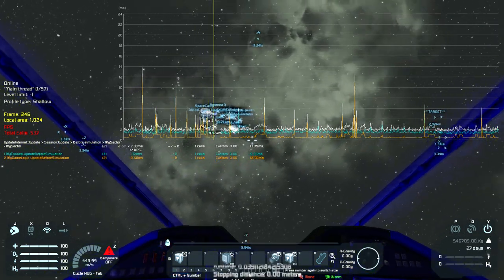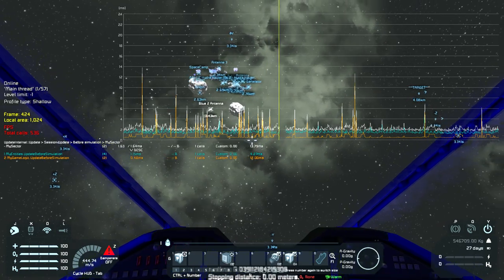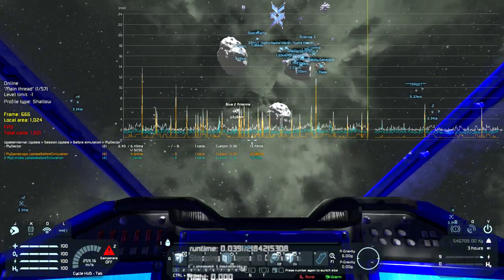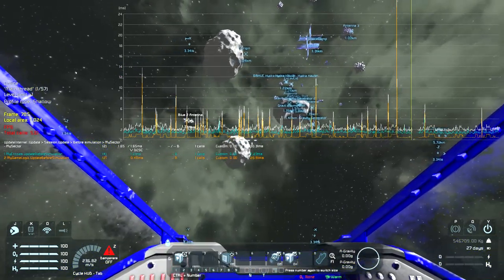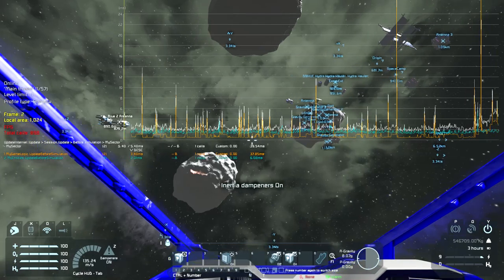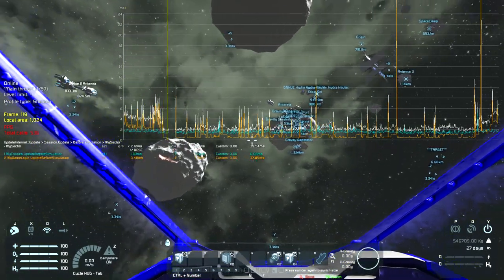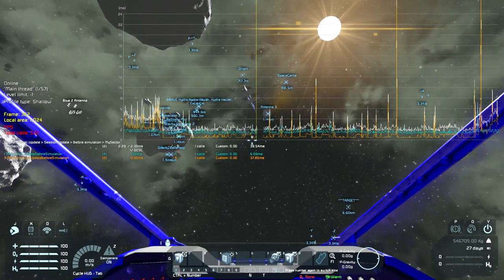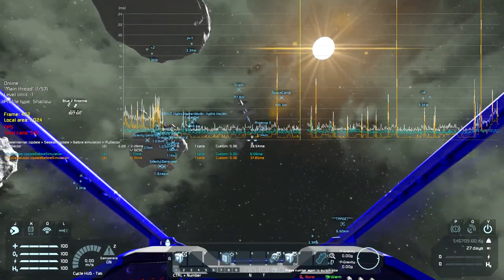I can use the WASD keys, C, and Space, and fly this ship just like I would fly a ship with just thrusters. I can even turn on inertial dampening and that'll bring me to a halt. This will not support relative inertial dampening to a moving target — I haven't figured that part out.